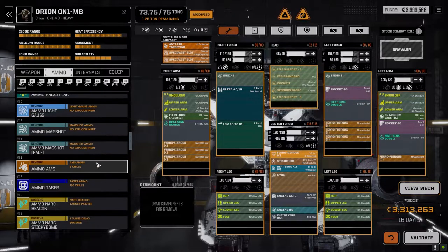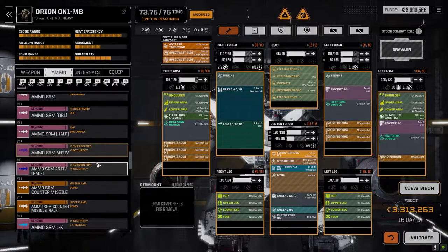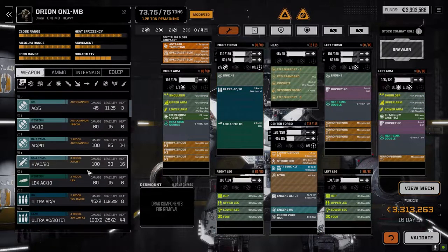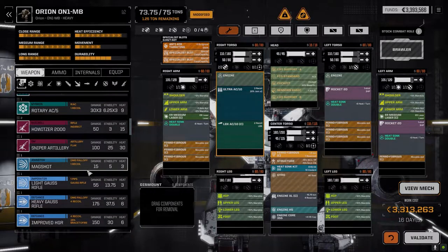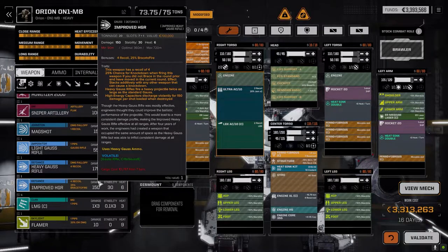I could go with a pair of Ultra Fives but I've only got one ton of Ultra 5 ammo, so that's another thing I've got to look for. We're really limited on ammo — that's one thing killing us. We've got light Gauss ammo. I noticed they added a chance to knock the mech over when firing certain weapons — the heavy Gauss rifles give you a 25% chance of being knocked over if you didn't brace the turn before and you move that turn.